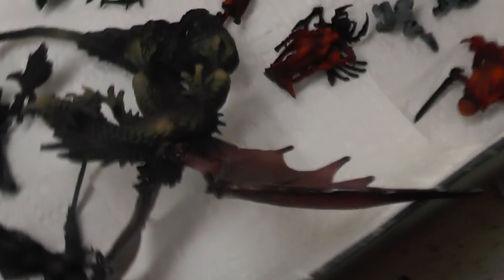Over here Robert is working on some Dungeons and Dragons characters for a big diorama — with the dragon and this demonic minotaur, and a lot of heroes. And this wolf — the awesomest wolf.